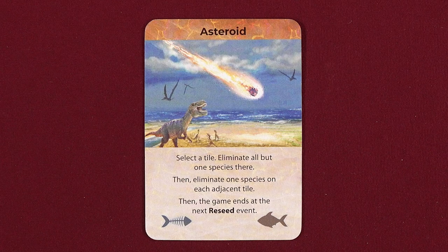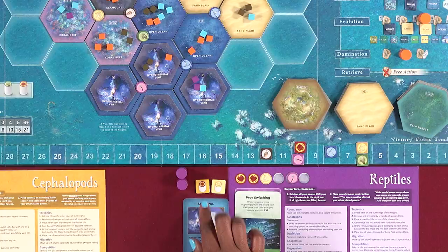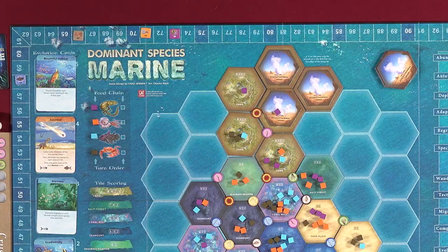The end of the game is triggered when the asteroid card is played during an evolution action. At that point, continue playing until the next reseed event would have been triggered. Then perform one final extinction event, followed by a final survival event, and then end-game scoring. Each player scores points equal to the victory point value of the target markers associated with special pawns they control. Finally, score each and every tile of earth one last time according to the tile scoring table. The player controlling the animal with the most victory points wins the game.